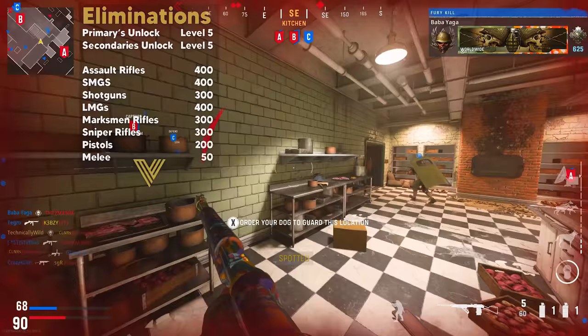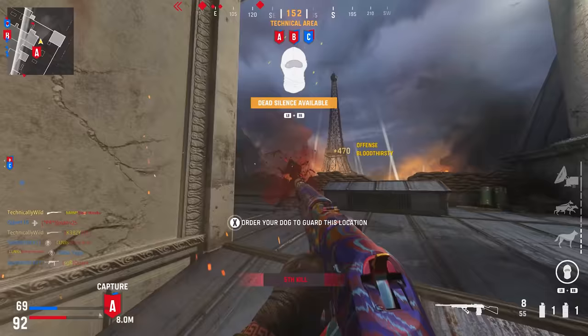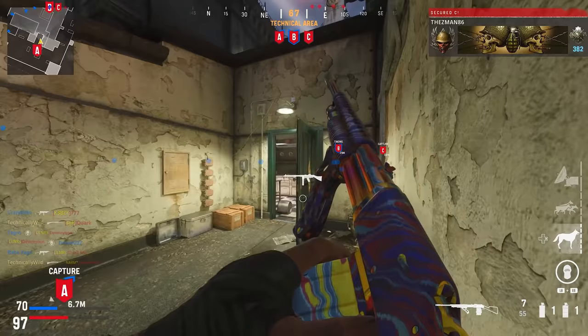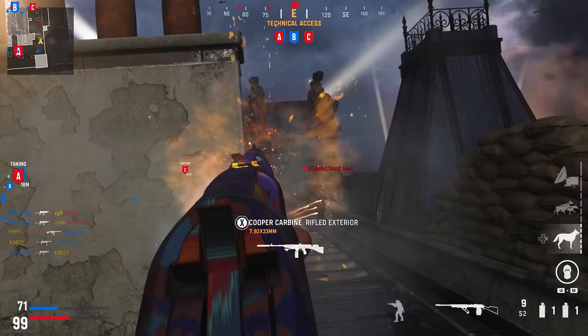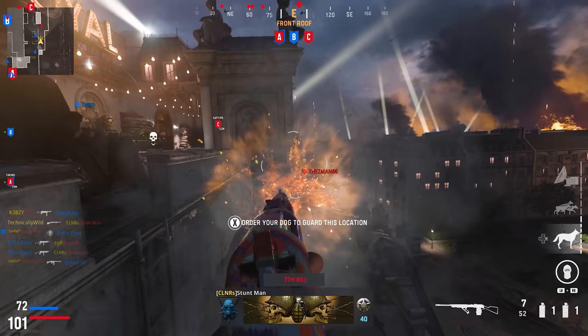Eliminations is the first camo challenge every weapon will have, regardless of if it's a melee or assault rifle. In Vanguard, eliminations can be kills or assists. This is an easy challenge — by the time it takes to reach max level, you should complete it naturally. I tend not to worry about it at all and focus on more difficult ones.